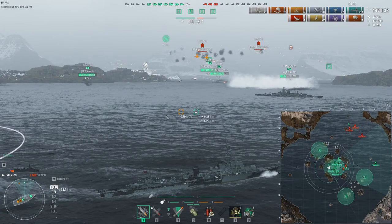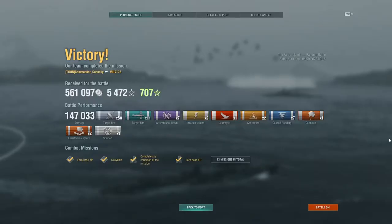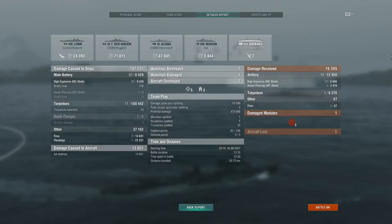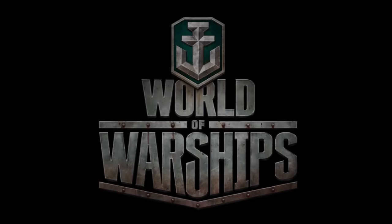Let's take a look at the final scores: 147,000 damage, one solo cap, two assisted caps, and just the one ship sunk. We landed 11 torpedoes and even shot down 7 planes. Top score with 2,000 XP — looks like our Pommern was a little quiet during the game though. Here's a quick view of the detailed damage scores, and just enough time to say thank you for watching today. Hope to see you soon — goodbye!